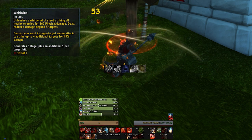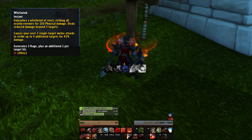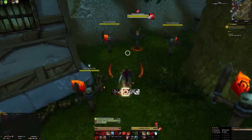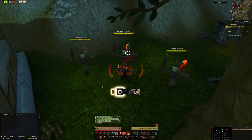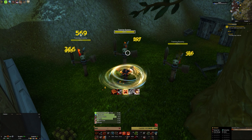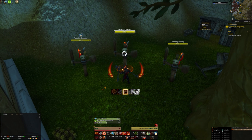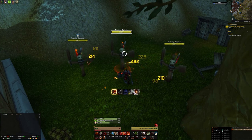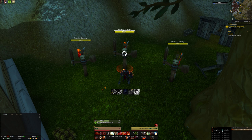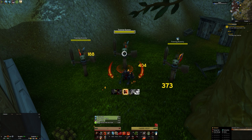For AoE, whenever there are multiple targets present, casting Whirlwind makes your next two single target abilities also hit enemies around you. So you basically cast Whirlwind, do two single target abilities, then cast Whirlwind again to get the buff back up — rinse and repeat. Fury also brings good utility to a group with Battle Shout buffing your group's attack power by 5% and Rallying Cry giving your entire group 15% more health.